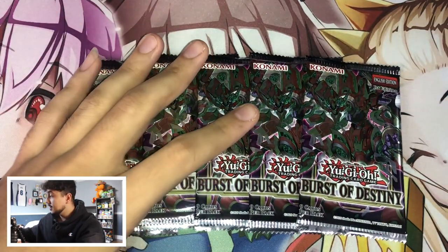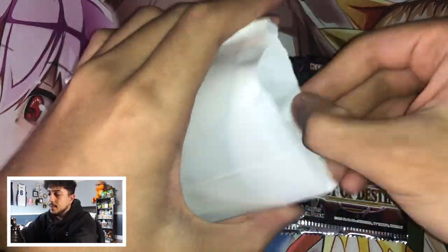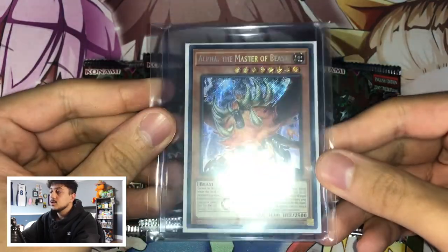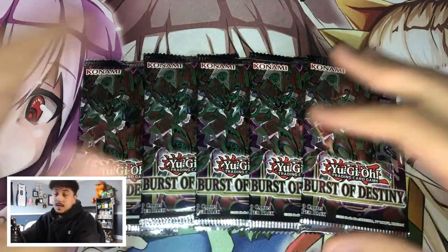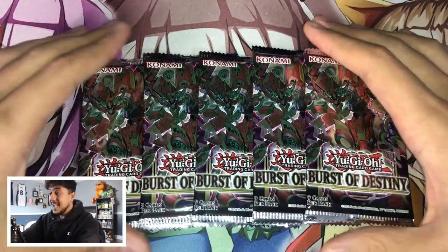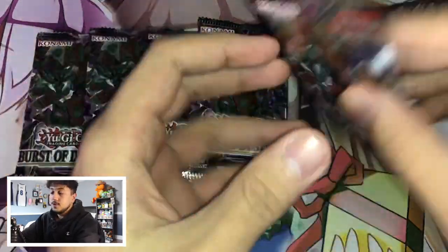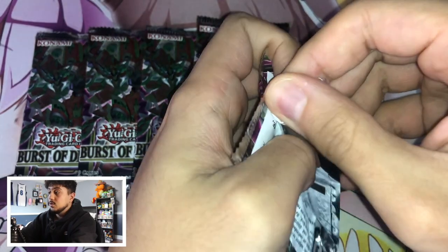First thing I want to do, though — I got this piece of mail and I kind of wanted to open it on camera. I got an Alpha secret rare. So yeah, I got an Alpha secret rare — just wanted to show you guys. I was missing one secret rare, so let's open it up on camera since I have it right beside me. In these five packs, guaranteed Bursts of Destiny secret rares. I don't know if there are Ultras in here.